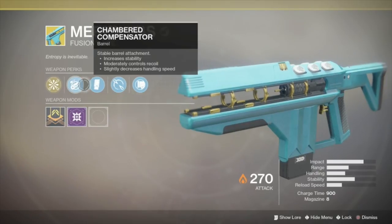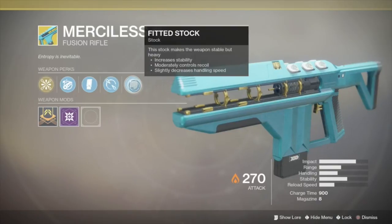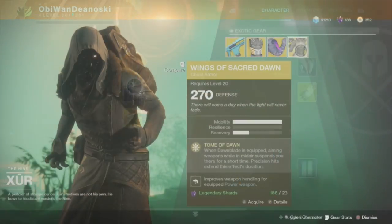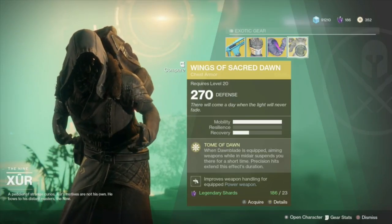The gun says that it's 270 power, but if you actually look closer it's 265 power because there's a five-point weapon mod on it. So definitely keep that in mind when you're infusing it into other weapons, or if you're infusing legendaries into it to increase its power.